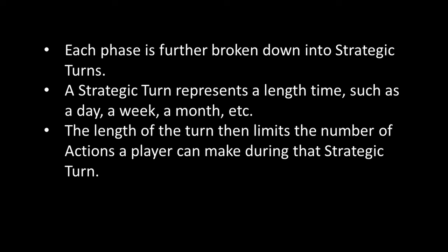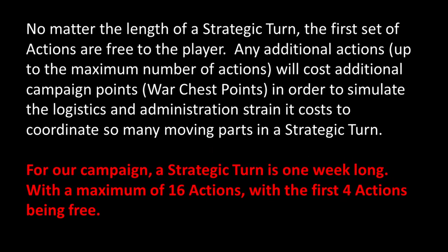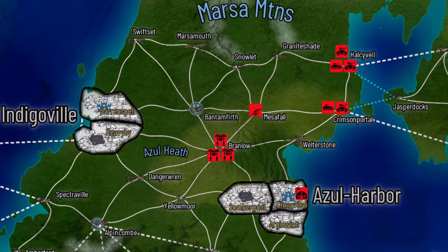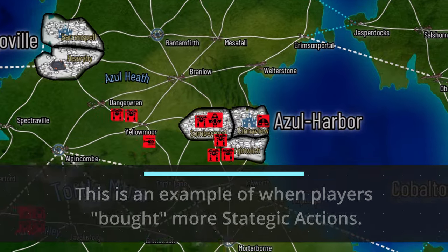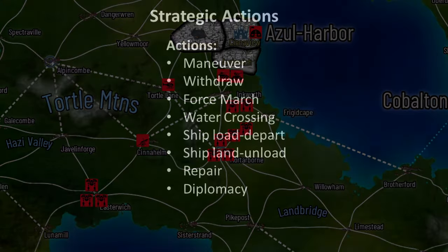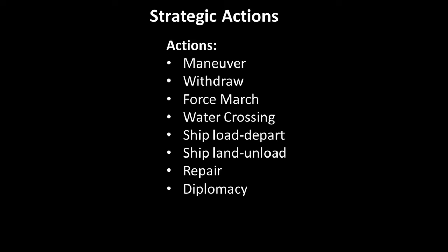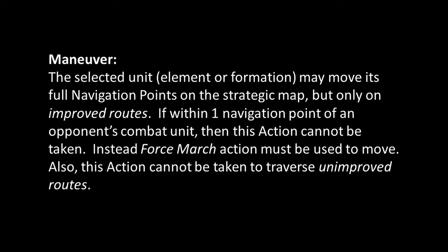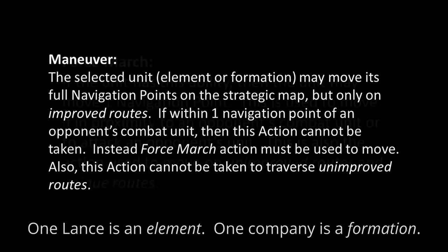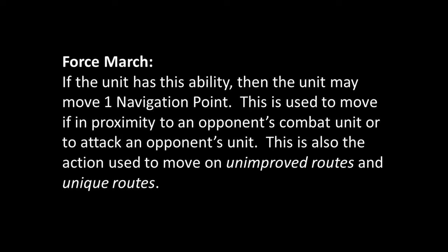Strategic turns help game masters control the chaos and create scarcity for players, which in turn creates hard choices. Each strategic turn, players have four free actions. If they want more, it costs war chest points to buy another batch of four actions, up to a grand total of 16 actions per strategic turn. The first action is maneuver — telling your army group to move around. When units are bunched together we call them formations, and the entire unit moves as fast as the slowest member.